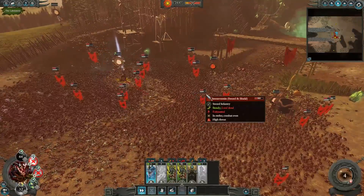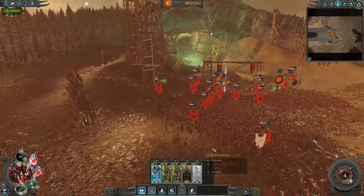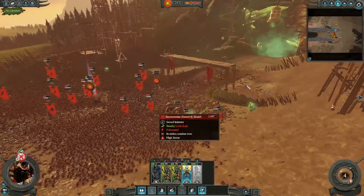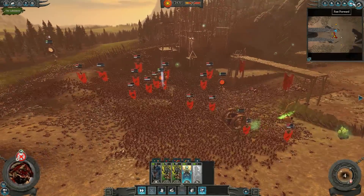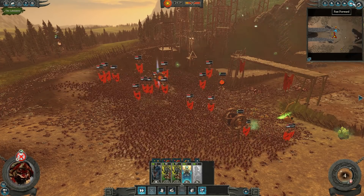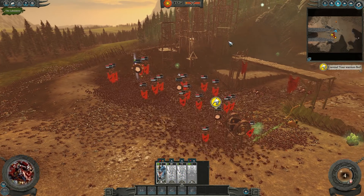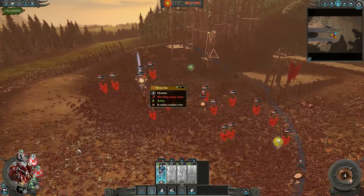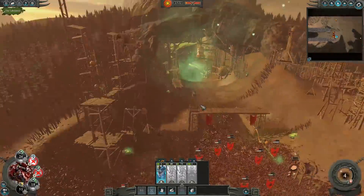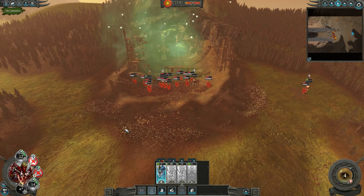We're not getting the crazy kill numbers you'd see like from Empire Greatswords who rack up thousands of kills. The Temple Guard just don't have the capability of being a heavy anti-infantry unit in the same way - they have 500 kills but for an elite unit that's a bit sad. Our Scar Veteran is retreating now - Croc Guard is very close to routing. The Temple Guard have abandoned Croc Guard and he stands alone, trying his best to take down as many rats.